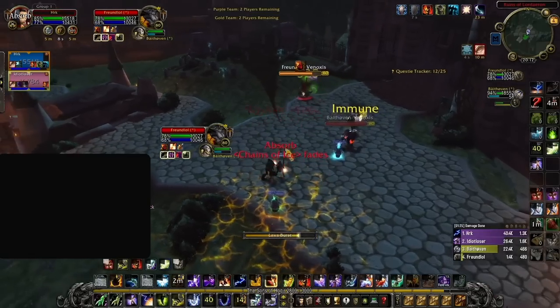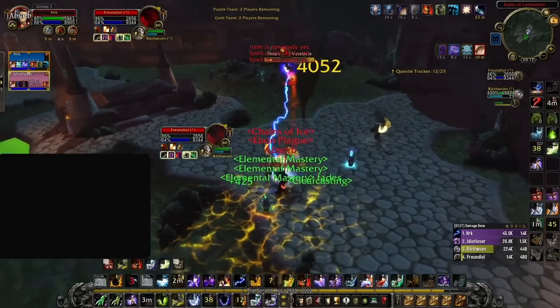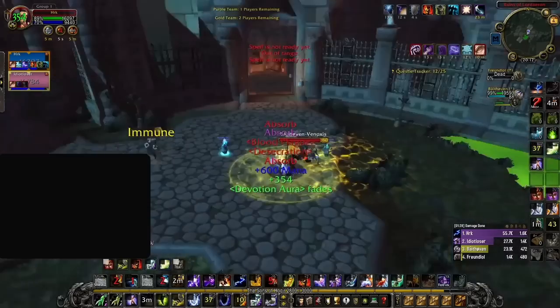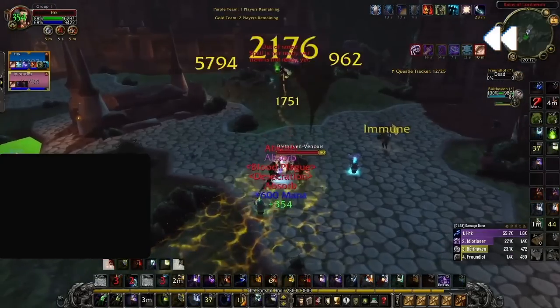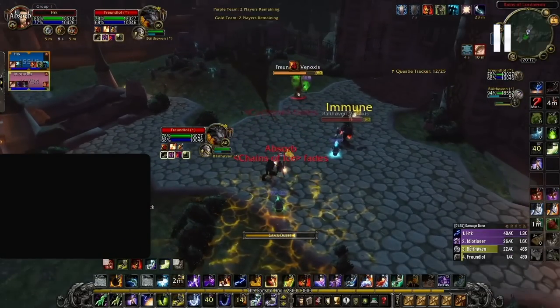Despite being high on HP, the druid dies in a single spell cast just from being out of position. If we rewind to where this interaction started, all the DK needed to do was stop that lava burst cast, and the kill would have never happened.